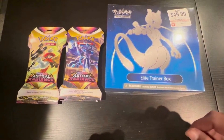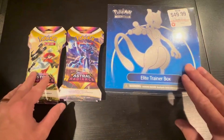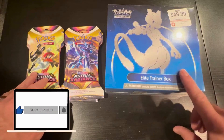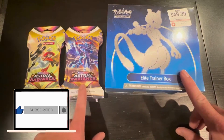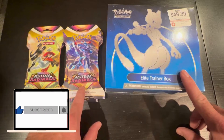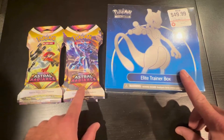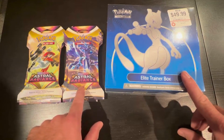Hey everybody, Sgt. Huday here. Today we have a special box opening. Not only do we have the newest ETB of the Pokemon Go — I think it's the first release they have Pokemon Go — but we got some other Pokemon Astral Radiance hangers. We also have my daughters here with me who love collecting Pokemon, and so they are going to open up this box with me and share in the whole experience.